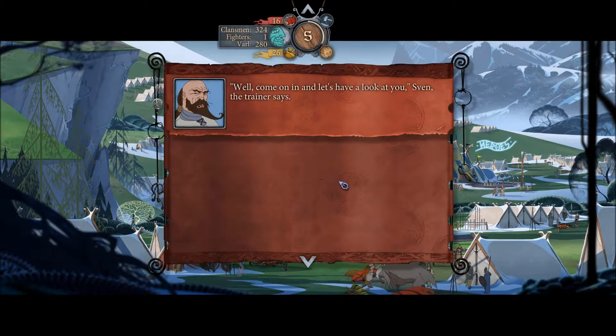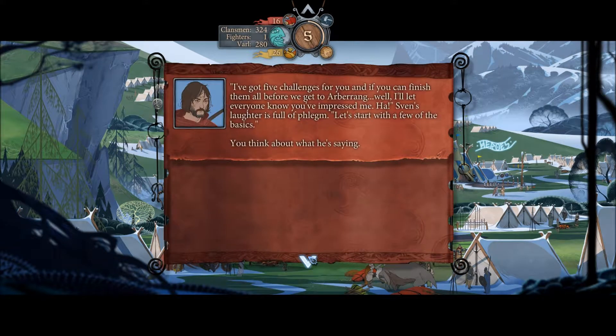We're gonna do this training thing. Come on in and let's have a look at you, Sven, the trainer says. After a quick assessment, he says: 'Yep, looks like you could stand to learn a few things. I've got five challenges for you, and if you can finish them all before we get to Arberrang, I'll let everyone know you've impressed me.'